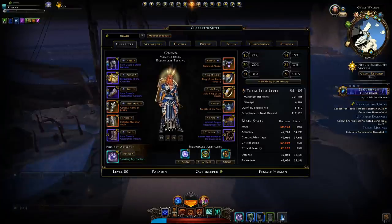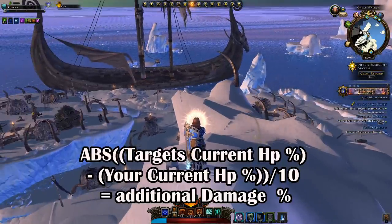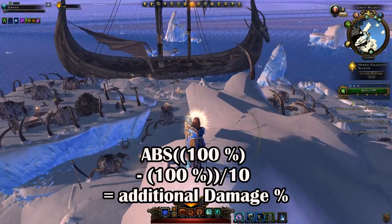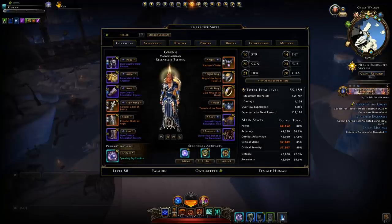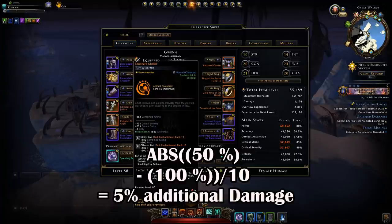For DPS it works the same way. If I attack a target and the target is initially at 100% hit points and I haven't taken any damage, I'll also be at 100%, so I gain zero benefit. However, it becomes really good when you're decreasing the enemy's hit points. If my enemy is at 50% HP and I'm at full HP, I gain a 5% bonus from the set — because 50% minus 100% is 50%, divided by 10, giving that 5% extra damage bonus.